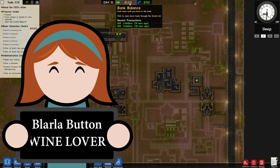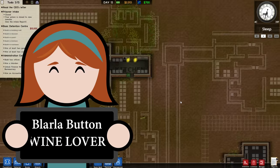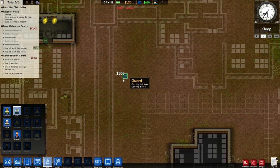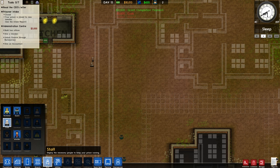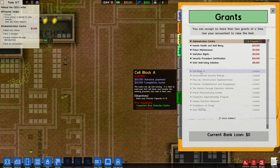Look, two grand in the bank - that's all we needed. From here it gets a little bit easier. We're going to hire two guards and two cooks, and that immediately gives us ten grand because we completed that grant.